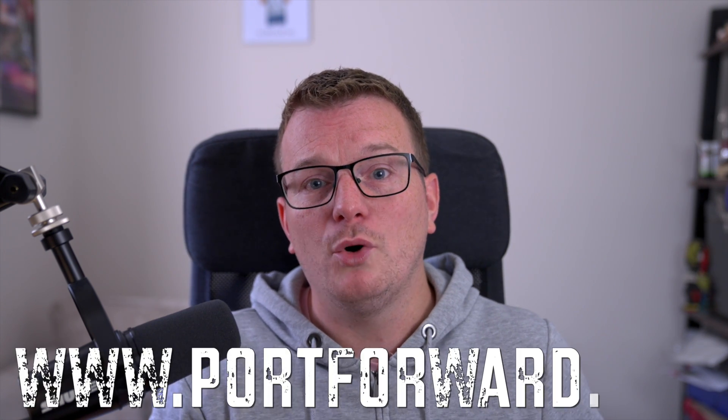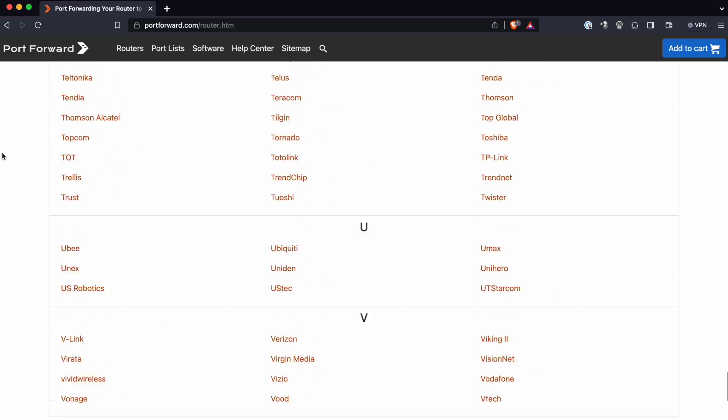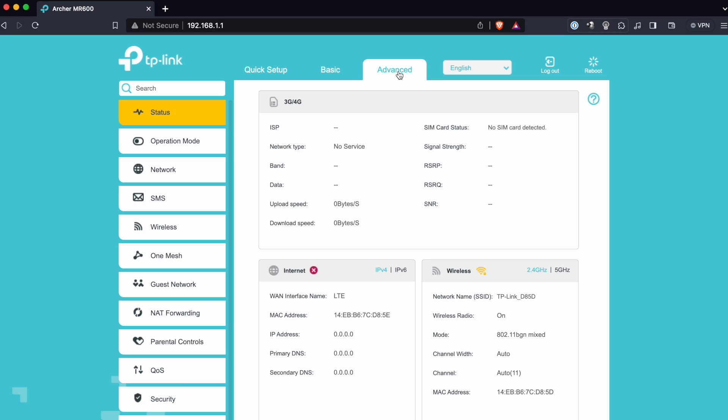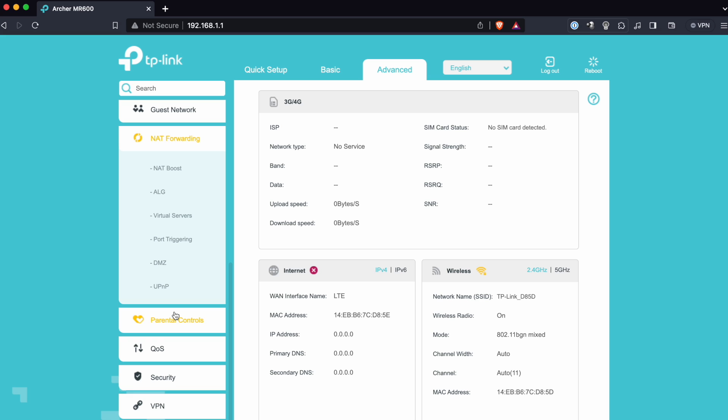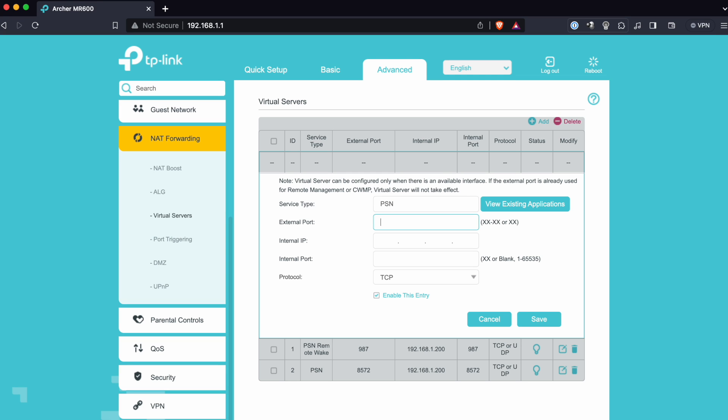Just like with the static IP addresses, I'm going to show you a couple of examples of how to set up port forwarding on different routers. If you go to www.portforward.com, they have a huge list of pretty much every make and model of router with detailed guides on how to set up port forwarding for each — it's really well worth checking out. This first example is back on the TP-Link router. Go to the Advanced tab at the top, then in the menu on the left, click on NAT Forwarding and then Virtual Servers. Click on the little blue Add button at the top. Give the entry a name in the Service Type box, then enter the port number or port range below. Enter your console's IP address in the Internal IP box, leave the Internal Port box empty, and then select the correct protocol. Make sure the Enable This Entry tick box is ticked, then click Save. Repeat this process for all the ports you need to open.